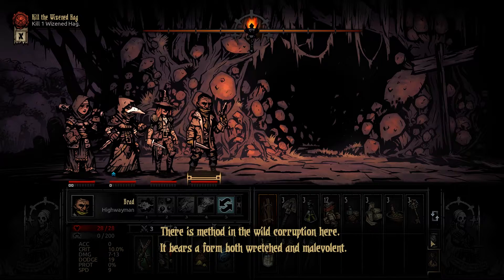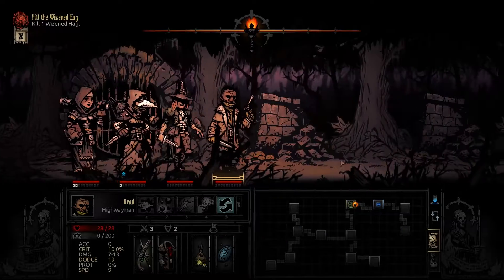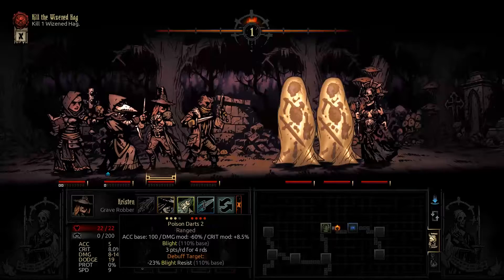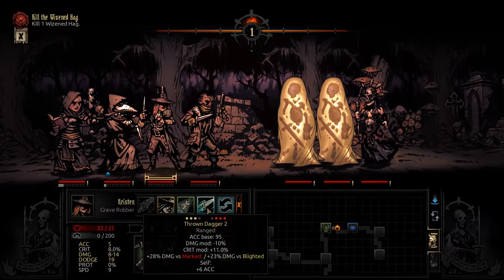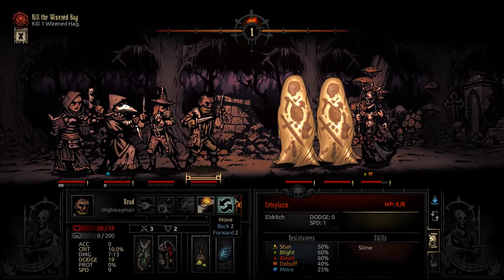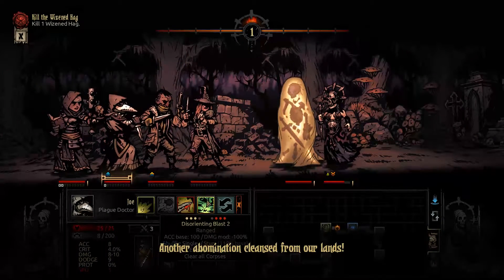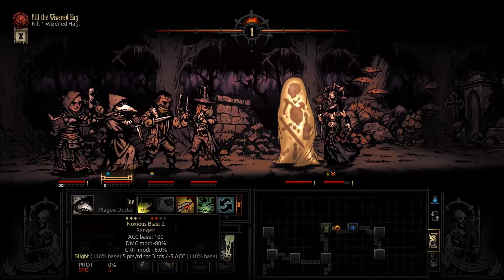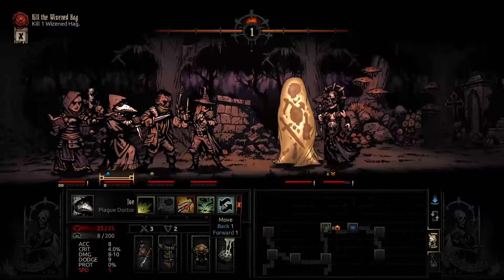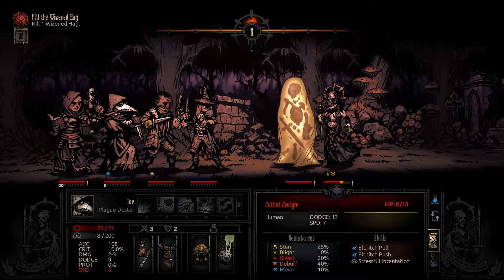There is method in the wild corruption here. It bears a form both wretched and malevolent. We're gonna clear out everything — we're here to fight. Light going, blank that shot — Kaboom! Cleanse from our lands. So it's resistant to that, and also resistant to bleed. Let's just blast this lady and keep getting that stacking.